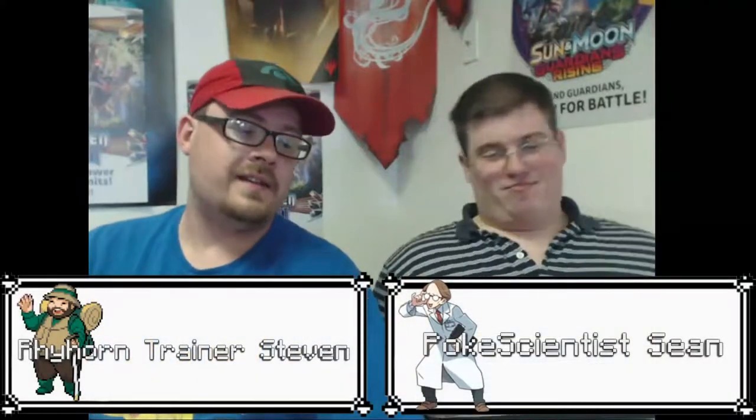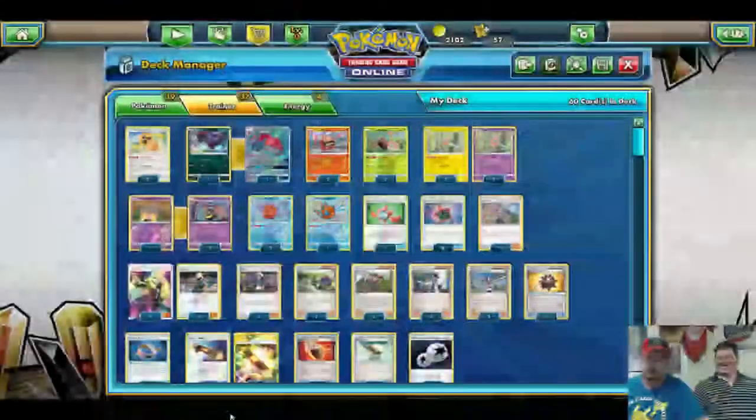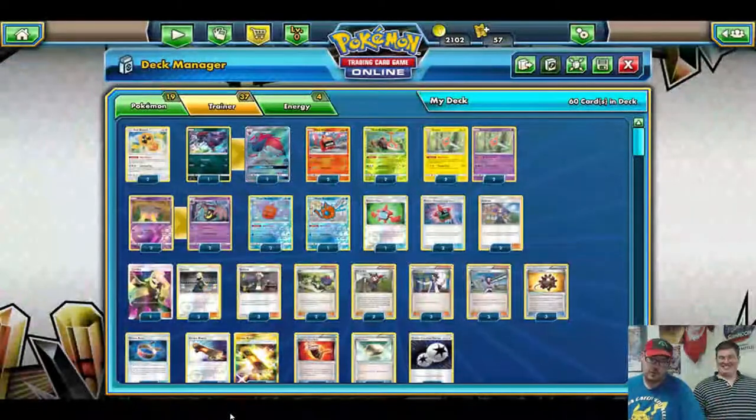Today I don't even know how to really describe this deck. A rainbow? Very much a rainbow. If you guys remember, back in Ultra Prism, they ended up releasing a whole line of Rotoms, and I was trying to figure out the best way to make the deck work. I've been working through it with Ultra Prism, and we finally solved it, especially with the Psychic one that just came out — it's amazing. So without further ado, we'll jump right into Rotom Box.